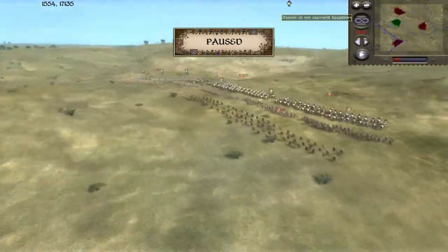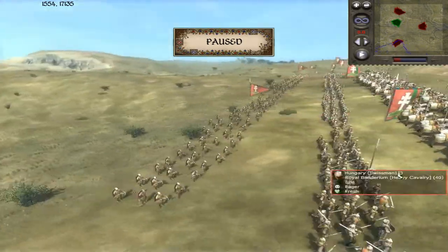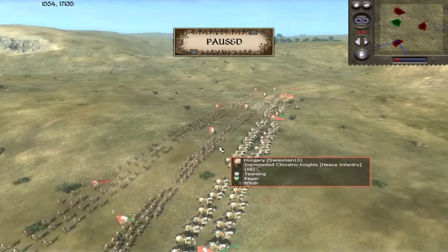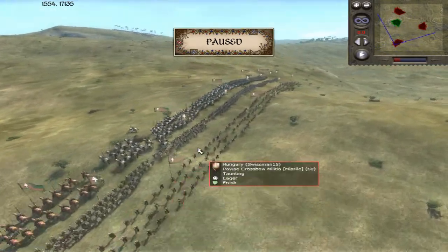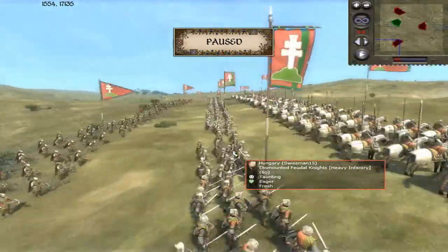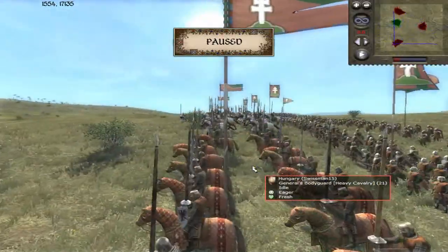Let's check out the Hungarian force. He's got the Royal Bandarum — four units of them. Then he's got one Feudal Knight. He's got them all mixed up — four units of Dismounted Funeral Knights and four units of Shiverk Knights. A good mix of Shiverk and Funeral Knights. Behind that, he's got four units of Pavis Crossbowmen, and he has his General's Bodyguard.